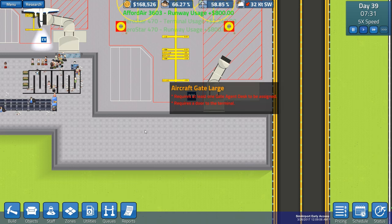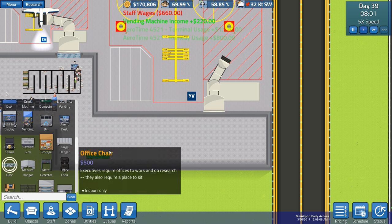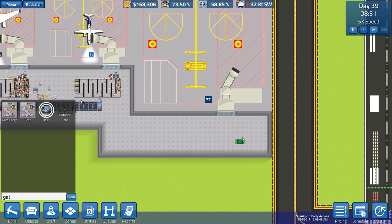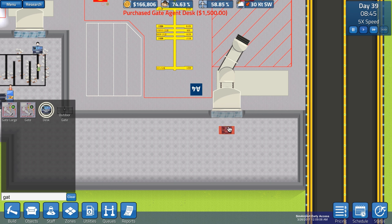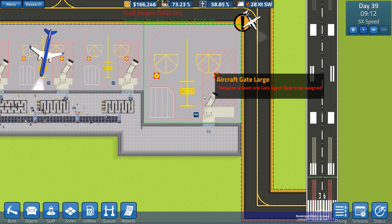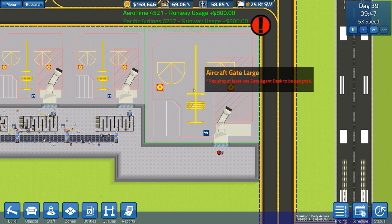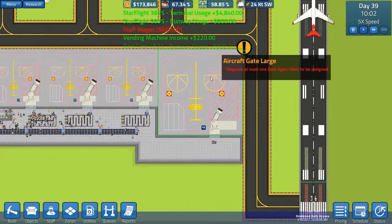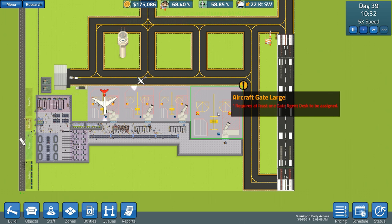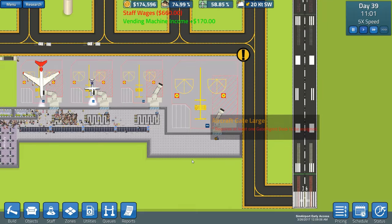Now for our large aircraft gate - let's sort it out. We want a large door there, and a desk agent placed in the center. We need to assign it to that gate and sort out the queues, which will be fairly big since it's a large aircraft gate handling 747s and Airbuses - potentially up to 500 people boarding. That's now assigned and it's a legitimate gate.